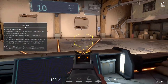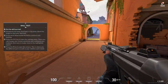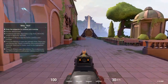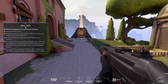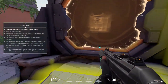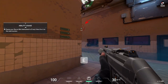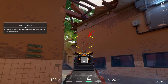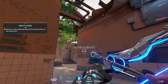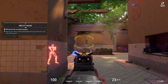Using your abilities makes a huge difference in setting up a favorable fight. Every agent's abilities are different. See what your bow does by shooting that wall. And there they are — use your intel to take them out one by one.